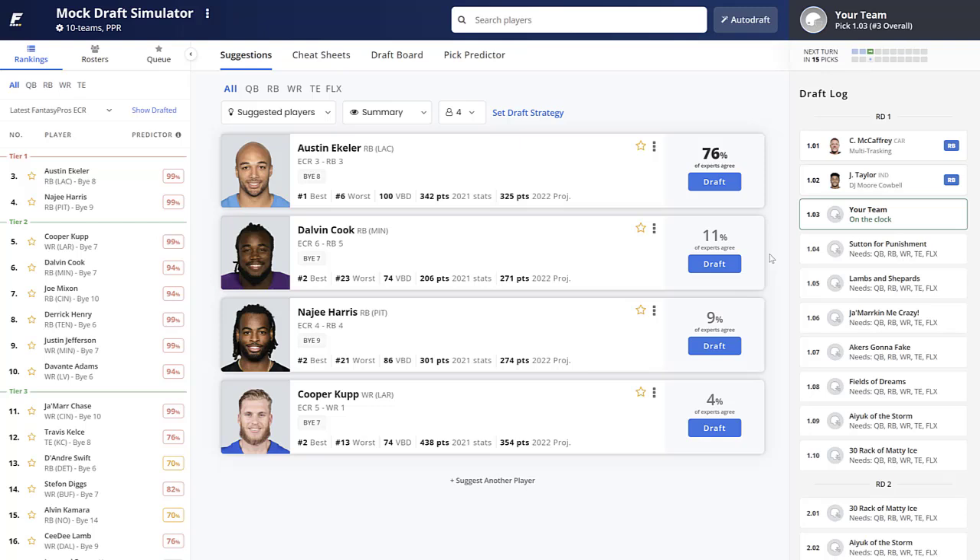Quick reminder: if you enjoy this, hit that like button, subscribe, and give us a follow on Twitter at AllDay Pigskin. Let us know in the comments if you agree or disagree with these picks. Also, the 2022 ADP fantasy football draft guide is now available at alldaypigskin.com — top 150 overall rankings, standard and PPR formats, individual player rankings, tiers, projections, player bios, fantasy advice, and more.